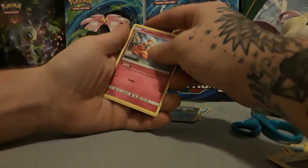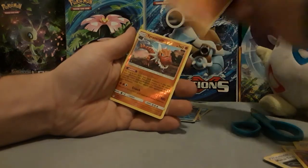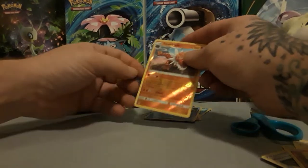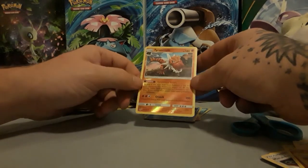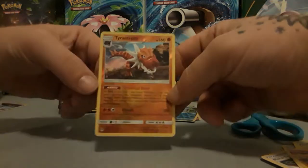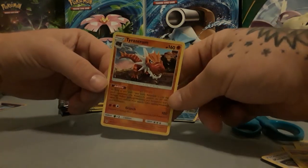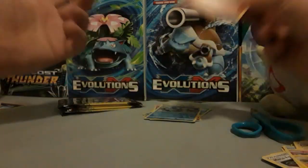So we got four more after this one. We got a Flabebe, a Tyrant, and our Reverse Tyrantrum. Nice — that's a Reverse Rare with Tyrannical Heart. That's a really cool looking artwork, honestly, even though it's that weird CGI 3D art. It's still a pretty cool card.